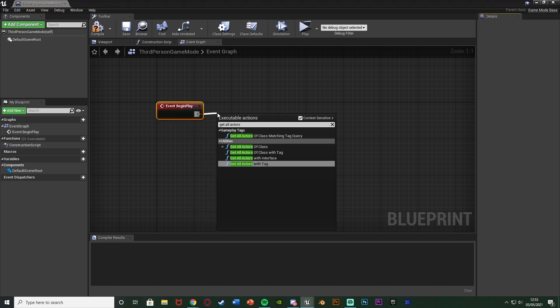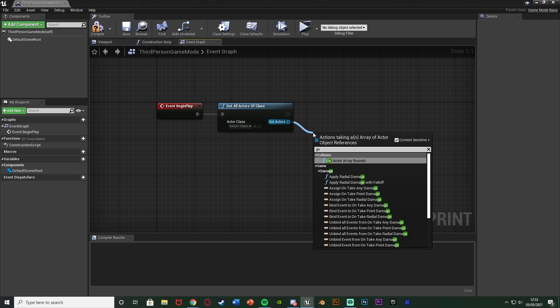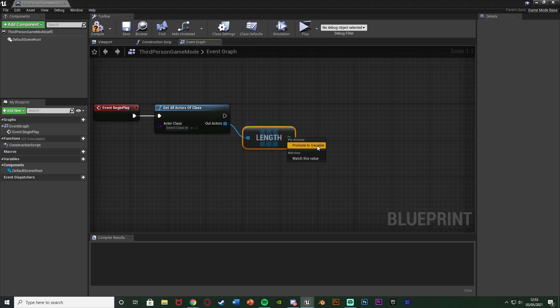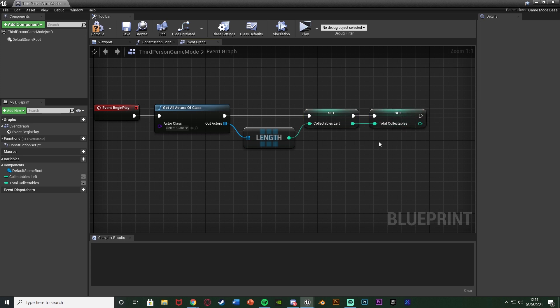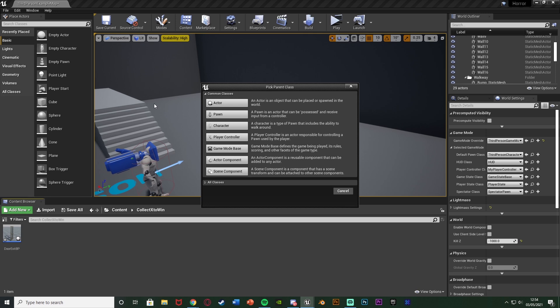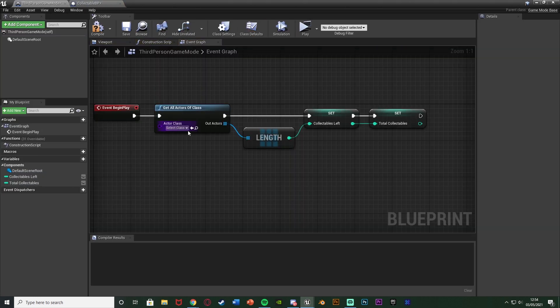Out of event begin play we're going to get 'all actors of class', with the actor class being our collectibles BP which we'll create in a second. From the out actors we get the length, which returns how many actors are in the level. Right-click the return value and promote to variable, naming it 'collectibles left'. Right-click the return value again and promote to variable naming this one 'total collectibles'. So we know how many we have in total and how many we have left — the 'left' one we'll decrease, but 'total' stays the same. Then set the actor class to collectible BP.